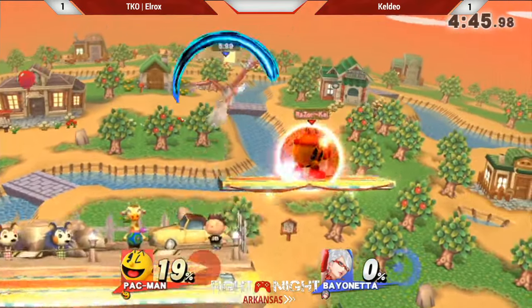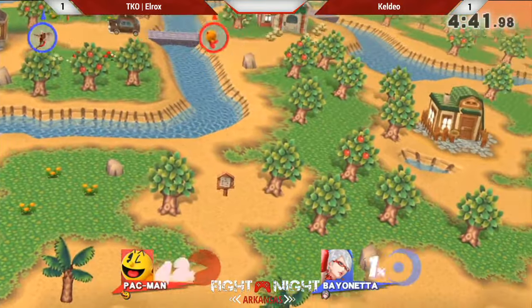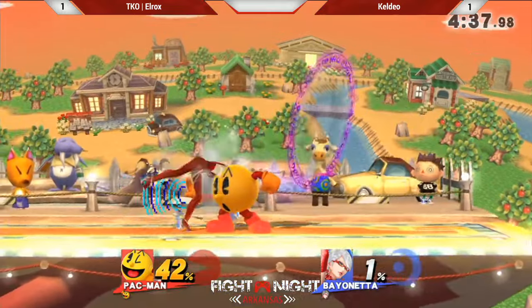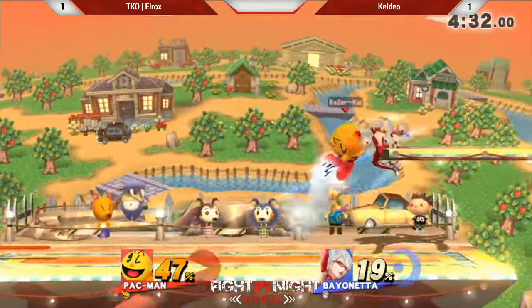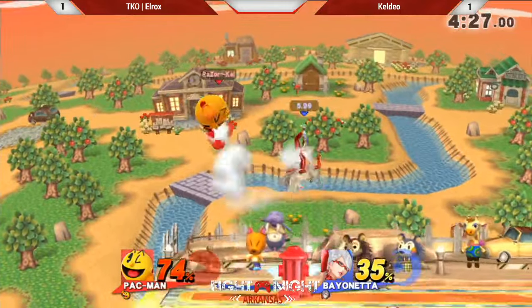Pac-Man's got his own witch time right now. Pac-Man said, 'I've been doing witch time — you're new to this.' The bell has rung. Now we got the grab. He throws out the hydrant to stop that up smash — yeah, just covering his landing.